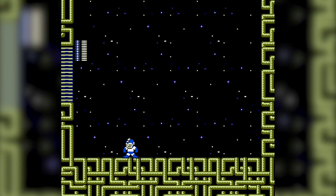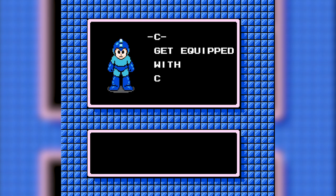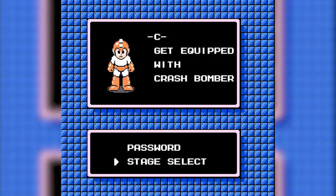It's like a rock-paper-scissors thing — one is weak to the other, which is weak to the other, which is weak to the other. Crash Bomber. So you've got all the different powers and you can choose from any of them? Yep. Oh, that's cool.